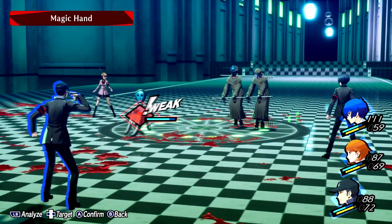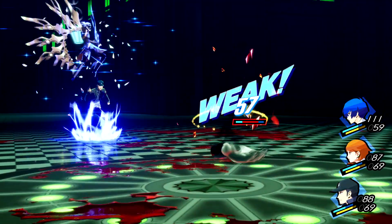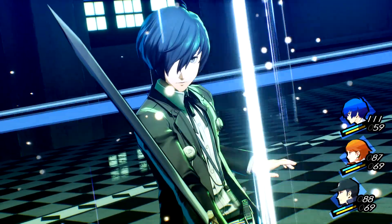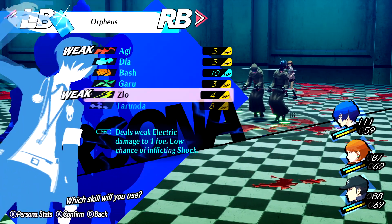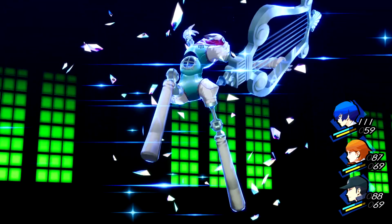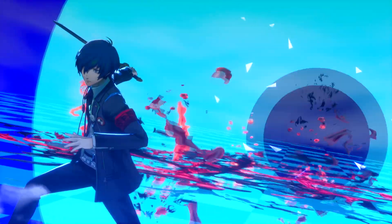Here in Reload we're going over another aspect of turn order. Your turn order is purely determined by your party members' agility in Reload — they will always act from highest to lowest agility, regardless of anything. With one exception: boss fights still follow the old system from FES and Vanilla, where turn order is determined by the order your party member is slotted in.